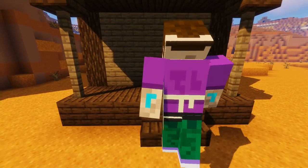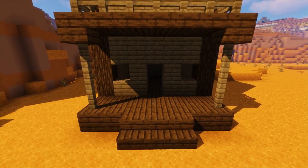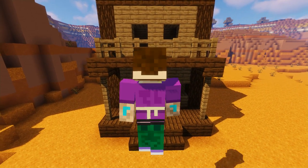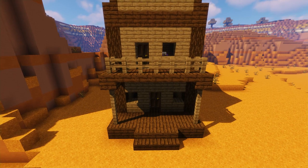Then at the front add some dark oak stairs onto the porch. Then knock out a door in the middle and then two windows either side like so. Then on the upstairs add another door to the left and a window to the right, and then fill in all of our holes with doors and glass panes.